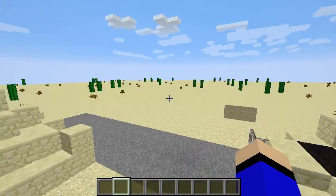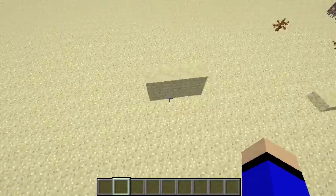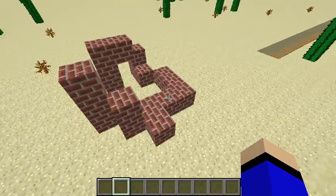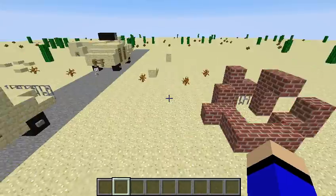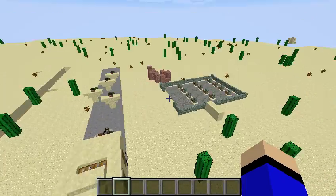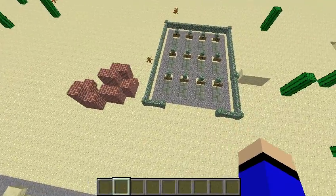Right here, over here is a little wall, another little thingy to hide behind, a brick place to hide in. So over here there's a little brick place to hide in, you know, when you're in war.